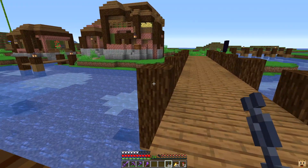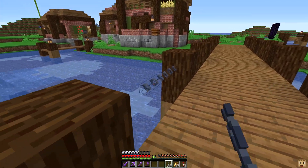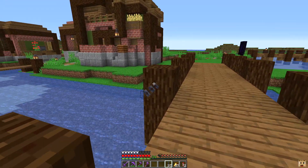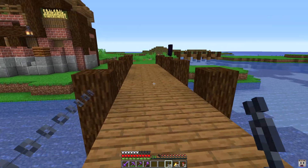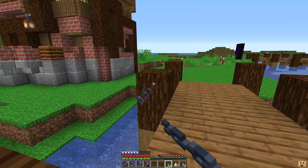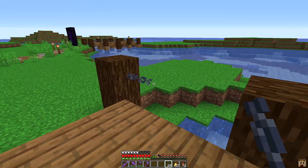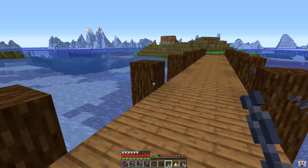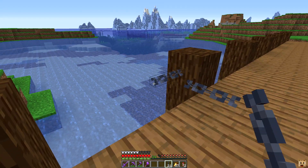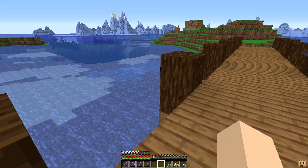Now we're going to take chains and run them along here because we want it to be safe for the villagers — we don't want them to fall off into the water. I really don't want them getting in the water at all. That's why I kind of want to put some kind of barrier around these islands.